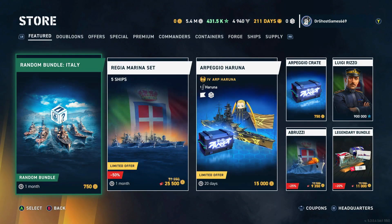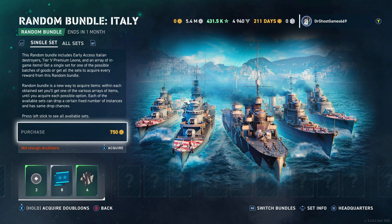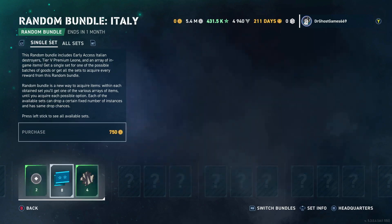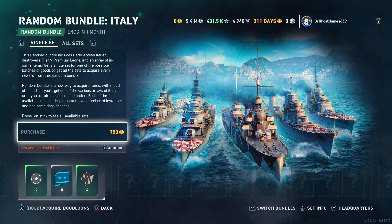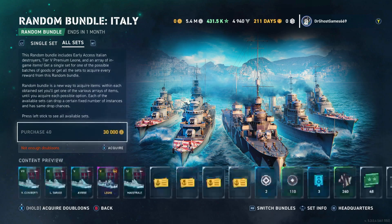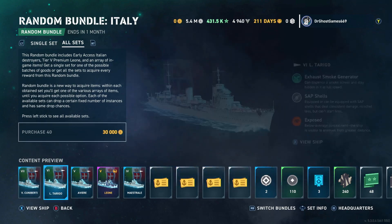So in the store, right off the bat, we've got a random bundle — Italy. Apparently if you buy one bundle, you get these, and then the next day there'll be another bundle and another bundle and another bundle. I don't really understand what this is. This random bundle includes early access Italian Destroyers, Tier 5 Premium Leone, and an array of in-game items. Get a single set for one of the possible batches of goods, or get all of the sets — all this stuff.